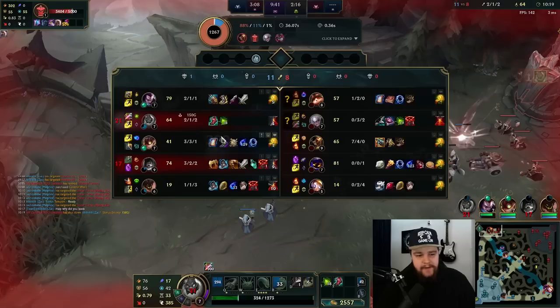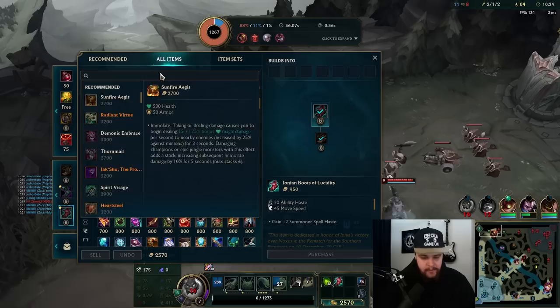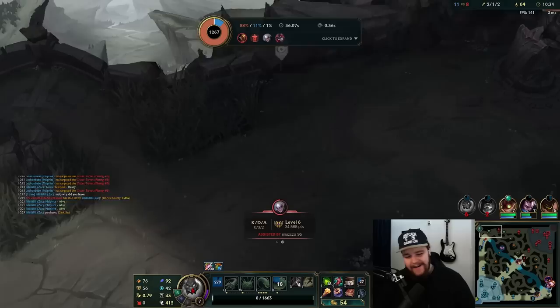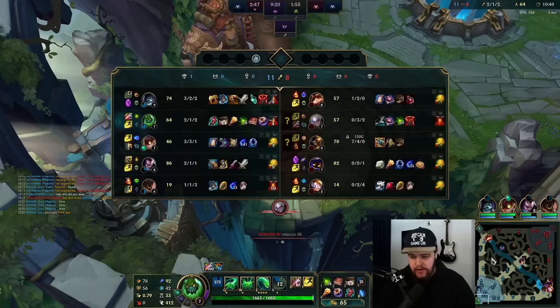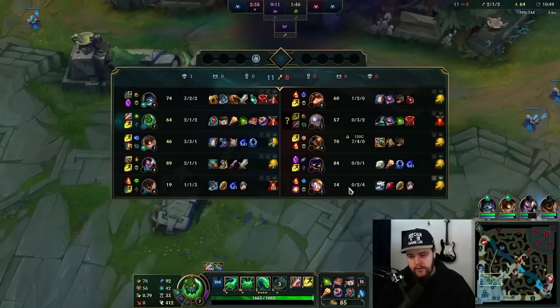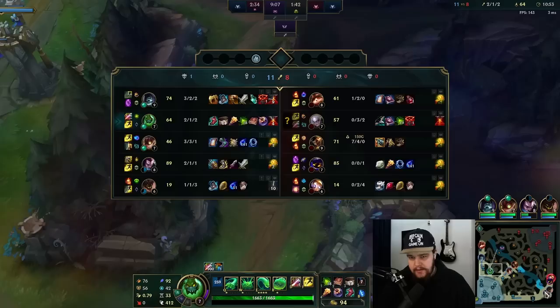I don't know why Malphite just ditched like that — that doesn't make any sense. I don't understand why he left. Literally just dive with us — what's the problem? What are you going to do on bot lane that you have to desperately recall for? He could have just walked through the turret because I was tanking turret aggro and just stood in the corner and gotten one E on Diana for the kill.